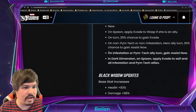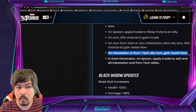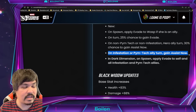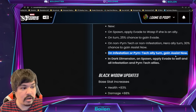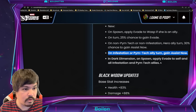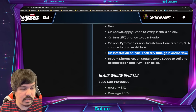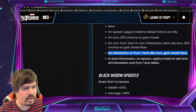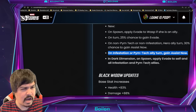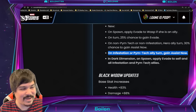His passive: the only thing they really added was on Infestation or Pym Tech Ally Turn, Gain Assist. This is really important because that means Ant-Man is going to be punching on his basic on every single turn of the other Infestation characters, and this is outside of War Defense as well.